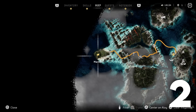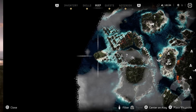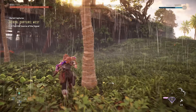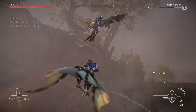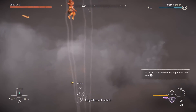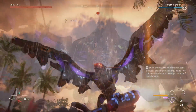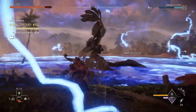Our second secret brings us to an island to the west of Fleet's End, at the very far west of the map. This island is in a constant state of storms, so you might get struck by lightning. That's because of a storm bird high in the clouds. You may want to fight that before continuing with this secret. However, this isn't necessarily related to it, as I certainly did this after the fact, but arguably this way around makes things far easier.